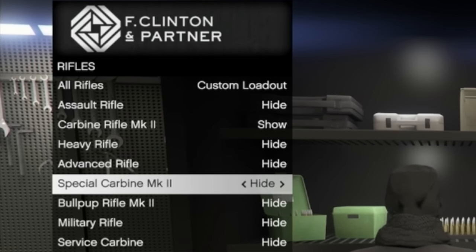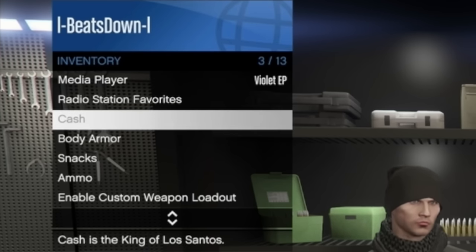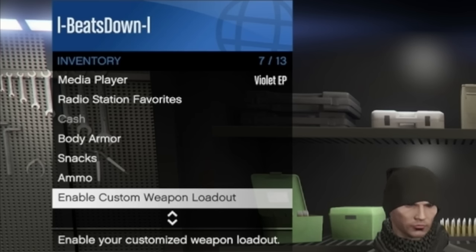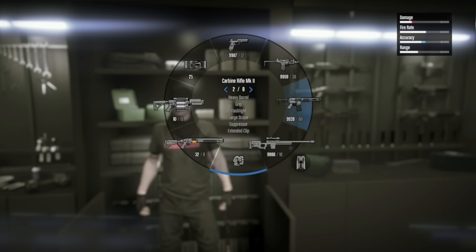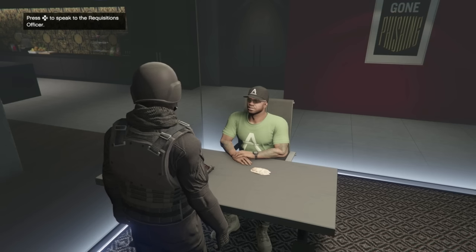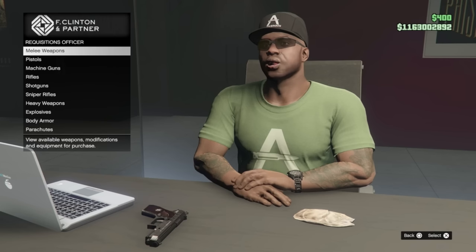You then have the option to hide or show each weapon in its respective category. Once you have chosen your loadout, to activate it you go into your inventory and select 'enable custom weapon loadout.' This can be turned off by simply disabling the loadout, which will give you back all your weapons again. So now you know how to customize it, let's get to filling it with the best weapons.